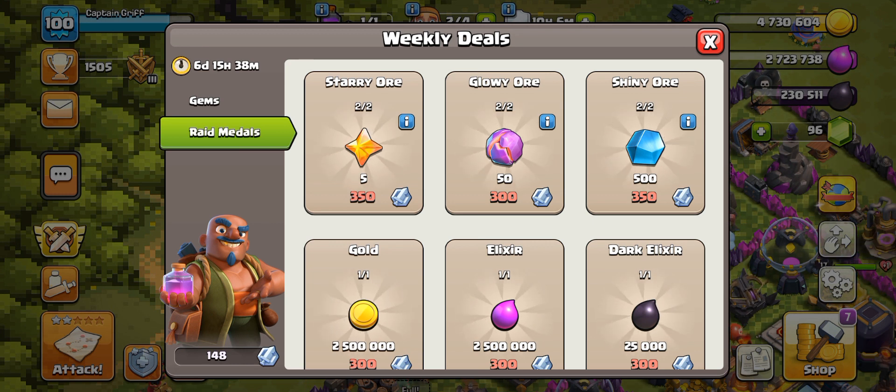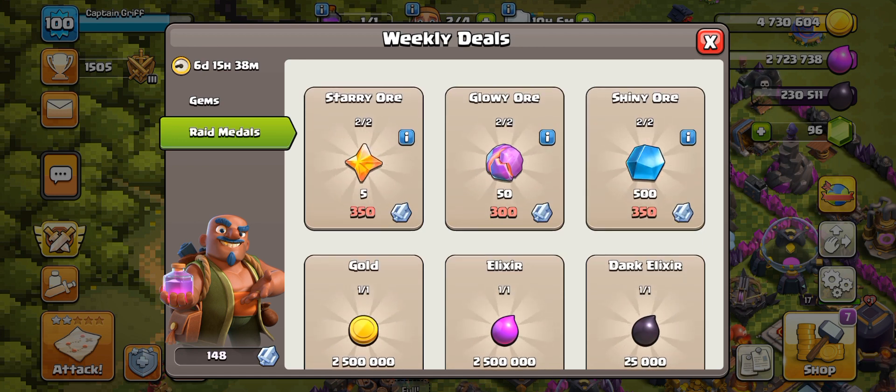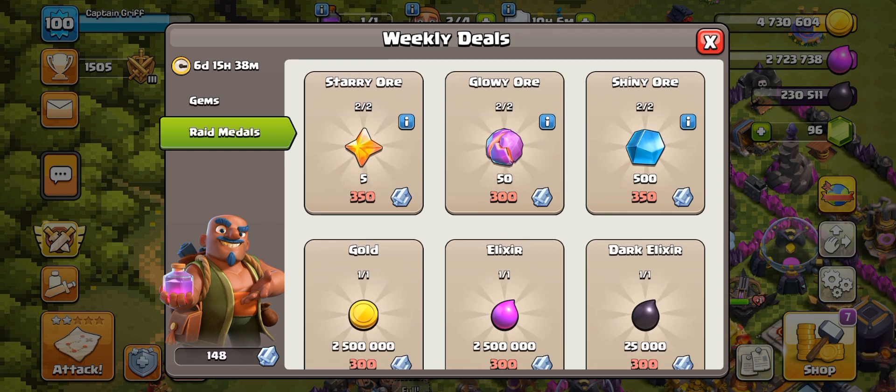It took them over four months, but now you can buy 50 for 300, 500 for 350. I think it's a neat deal — obviously I'm not an expert in Clash of Clans value, I'm more of an expert in Brawl Stars value.